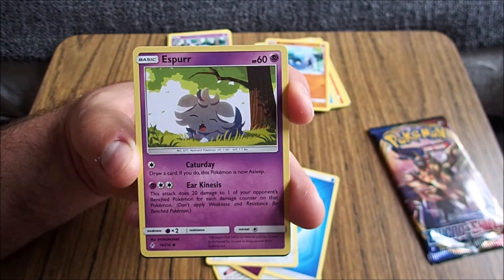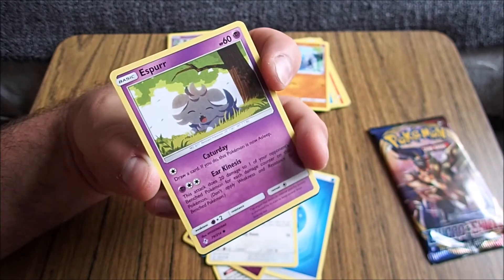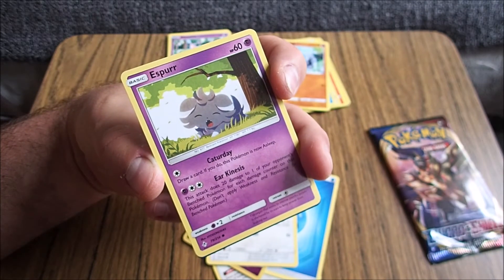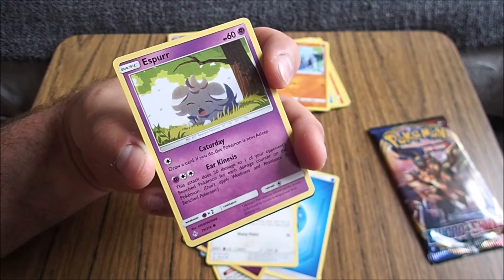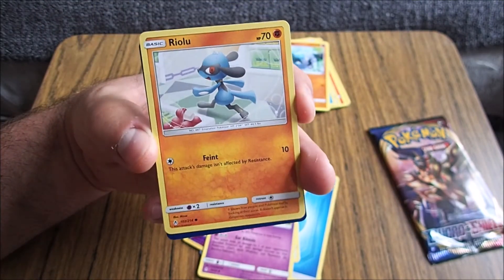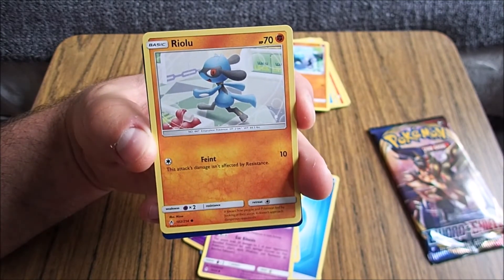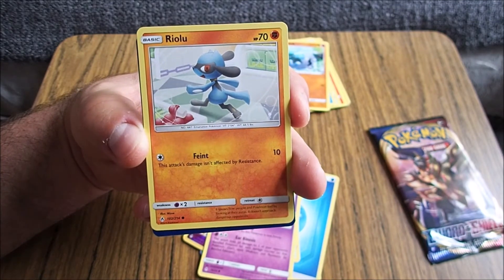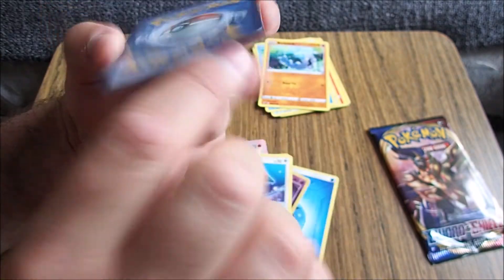Esper. It's a restraint Pokémon. The organ that emits its intense psychic power is sheltered by its ears to keep power from leaking out. Interesting. Riolu. It's an emanation Pokémon. It knows how people and Pokémon feel by looking at their auras. It doesn't approach dangerous opponents. So basically, it's a pansy that hides.